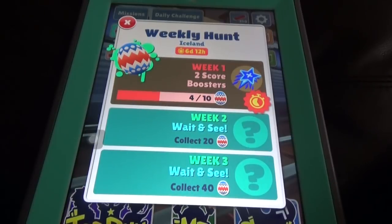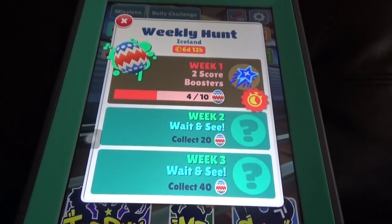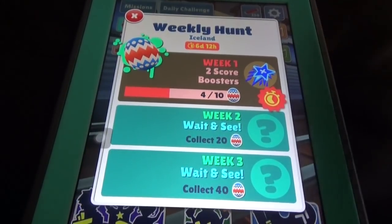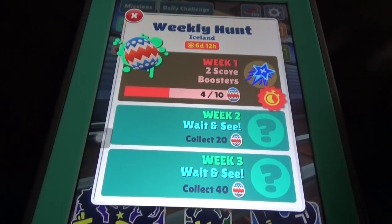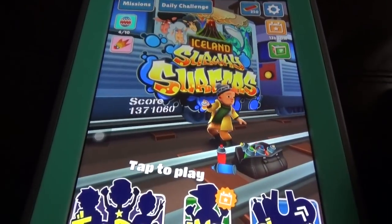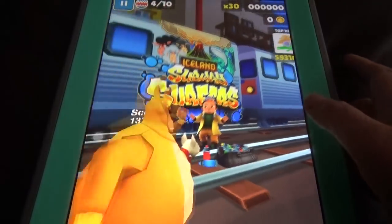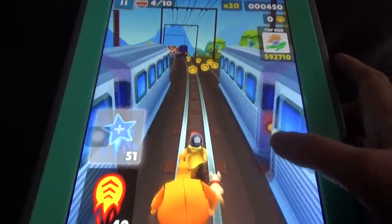Other than that, we have the weekly hunt. This is the Easter special update, so we need to collect Easter eggs as part of the weekly hunt. You will get score boosters for the first week, and the second week you'll get some mystery gifts. It goes on for three weeks.